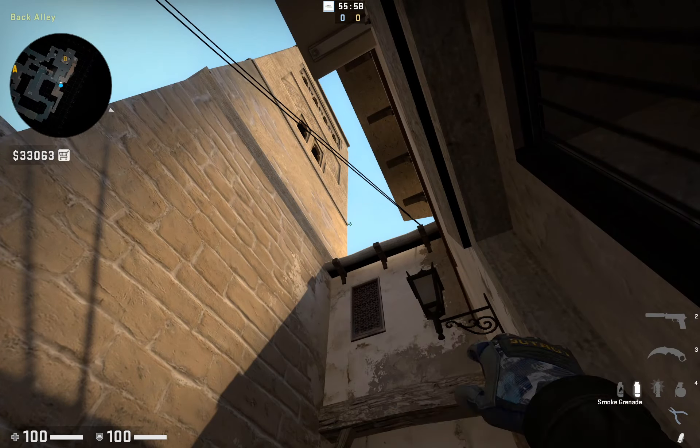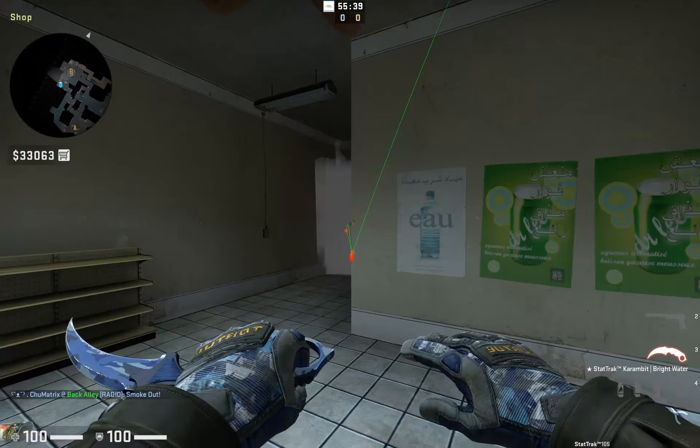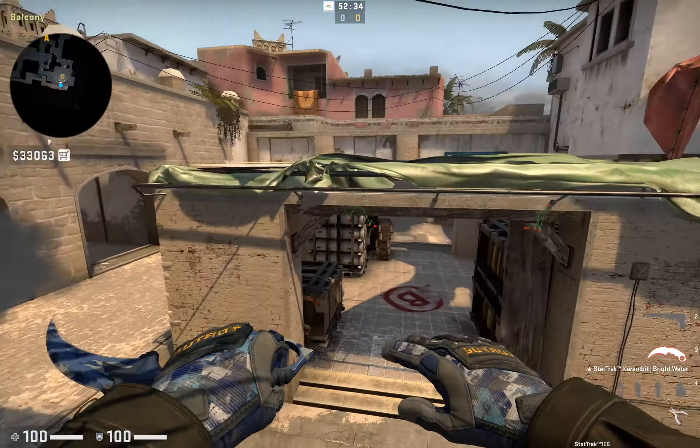When both of the kitchen smokes are thrown together, the CTs will not be able to get into the site at all easily with the main rotation points both obscured. We can also combine these kitchen smokes with the arch smoke we learnt earlier, which will give our team a real advantage.